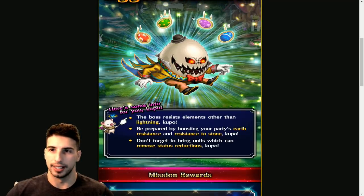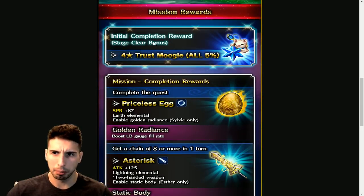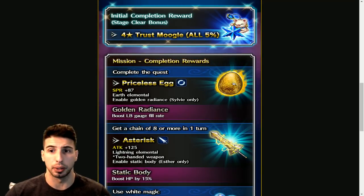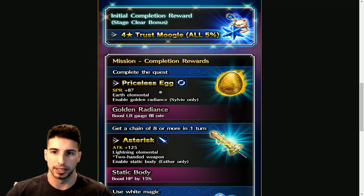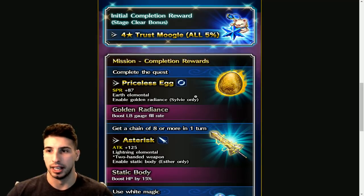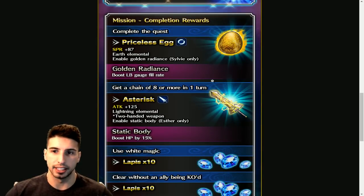Hopefully they're going to make this boss a little bit harder than all the last bosses we've had to fight. This is going to be up on Friday. The initial completion reward is a 5% moogle, which is always good. Complete the quest and you get the Priceless Egg, a throwing weapon with Spirit 87, earth elemental, and it enables Golden Radiance — for Sylvie only — boosting LB gauge fill rate. Then get a chain of 8 or more in one turn, which should be pretty easy especially if you have Esther.